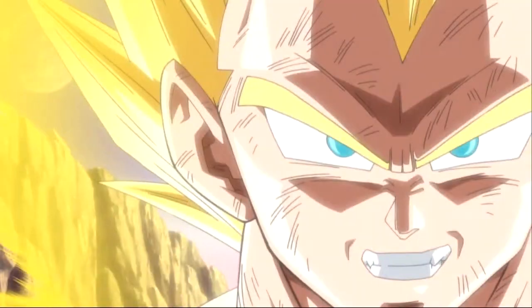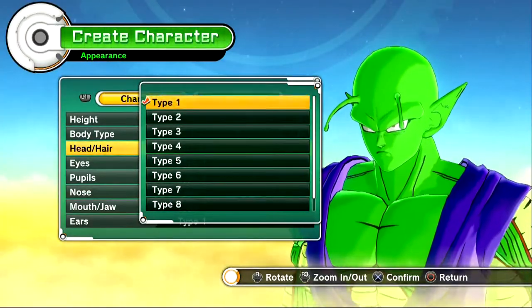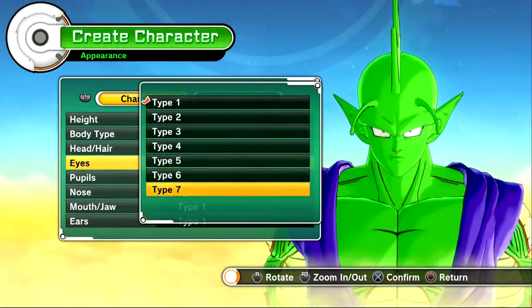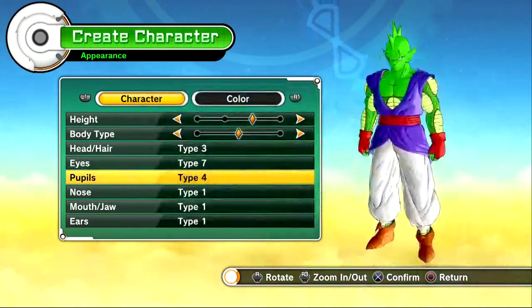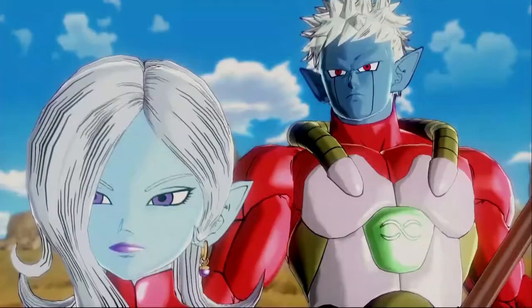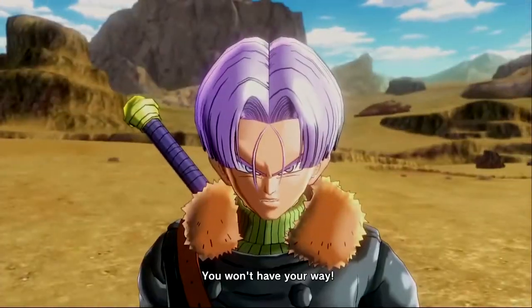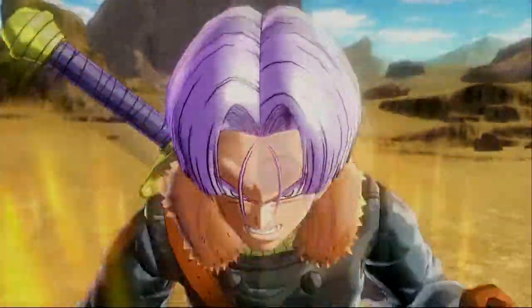Dragon Ball Xenoverse is a new take on the old Dragon Ball story. We've all seen Goku beat Frieza's ass before, but never in the kind of way that this game shows it. You start off by creating your own character that will become a part of the Time Patrol, which is a squad that goes back in time to correct the evil changes taking place in the Dragon Ball Z story. I found the idea of this plot twist extremely refreshing as I was actually a part of the fights that some of my favorite Z fighters were involved in.